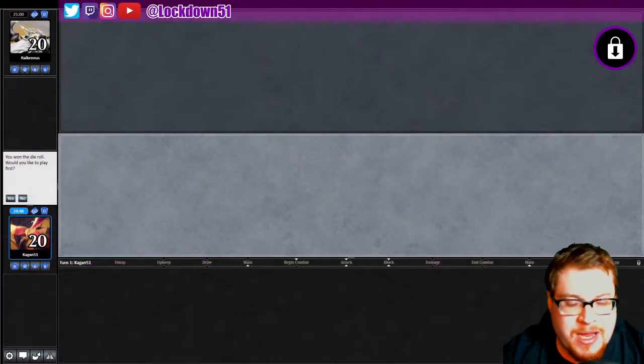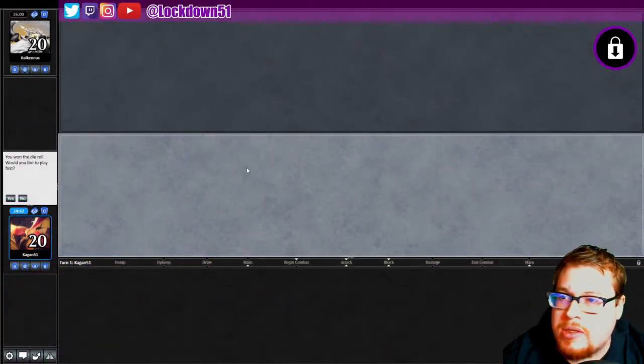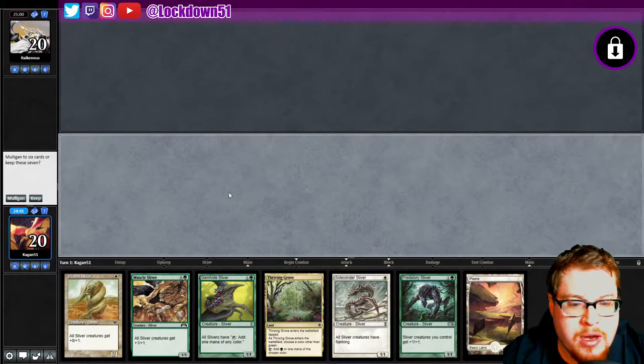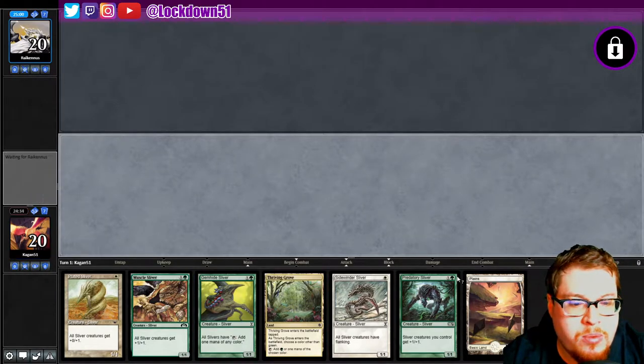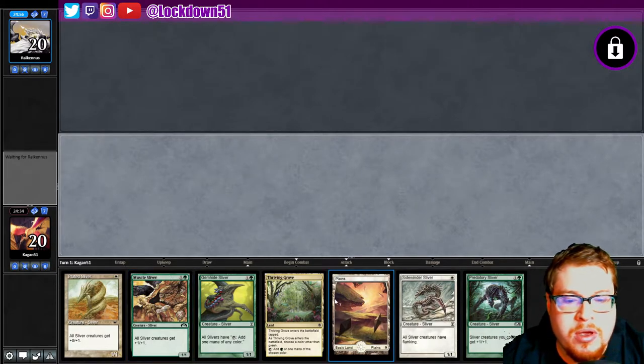Welcome back everybody, it's time to lock down some Naya Slivers and we are up against Rakinas. We won the die roll, so let's see what kind of hand we can get here. It looks like it's perfectly acceptable — finally some keepable hands, I will take it.